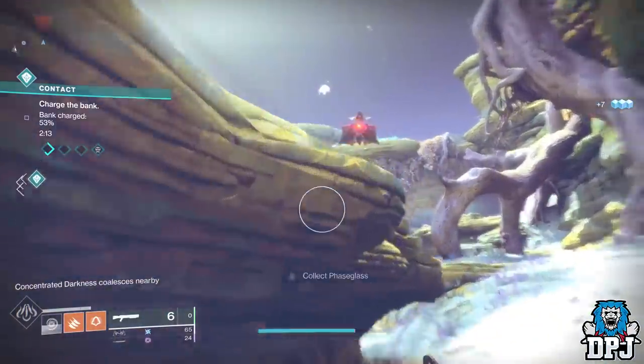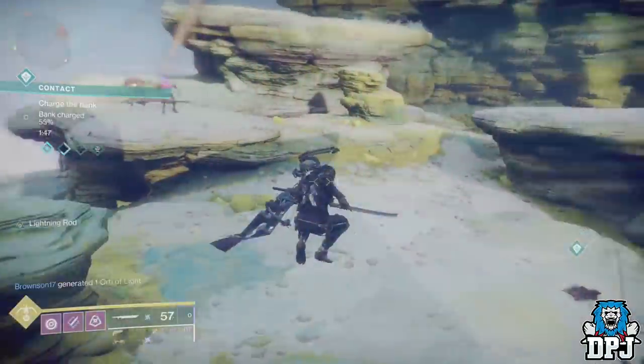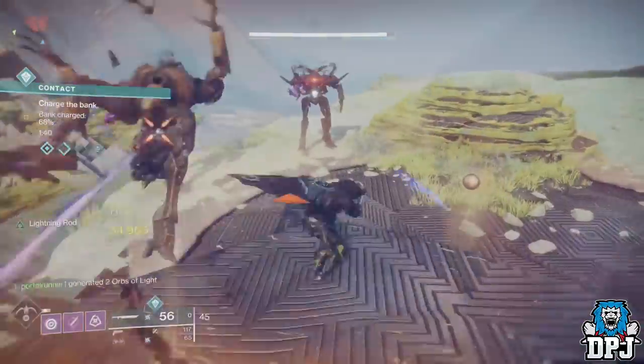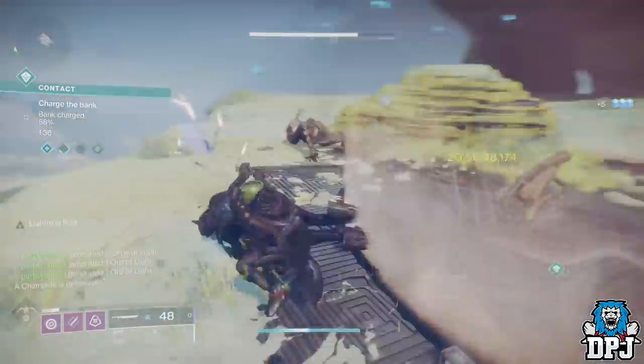So how it works is pretty simple. Each round of the contact public event you will see a beam of light appear which leads you to a group of enemies, kind of like a plate. Destroying all enemies allows you to grab a ball or orb and run and place it into the contact machine to progress the bar further.